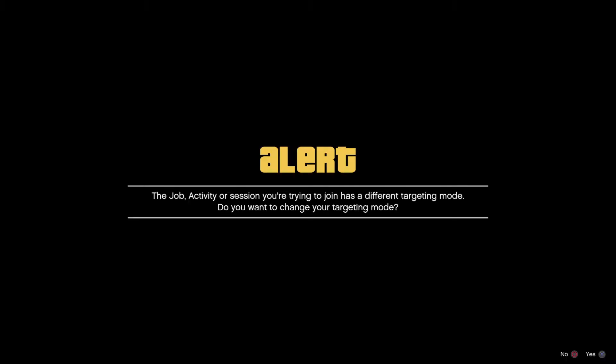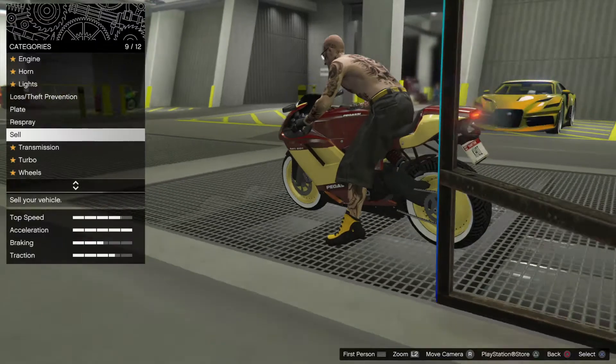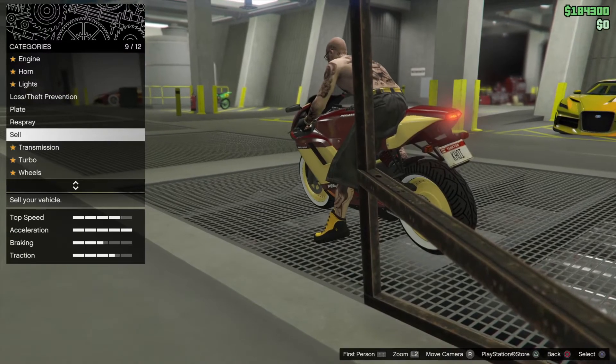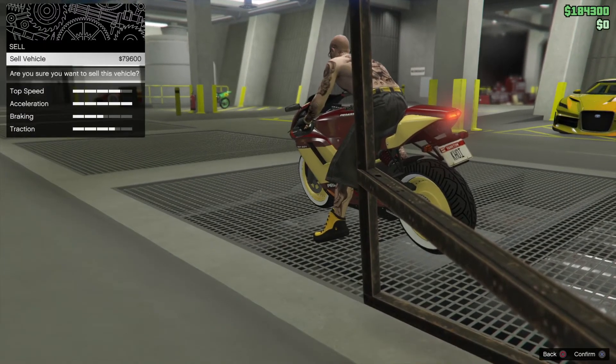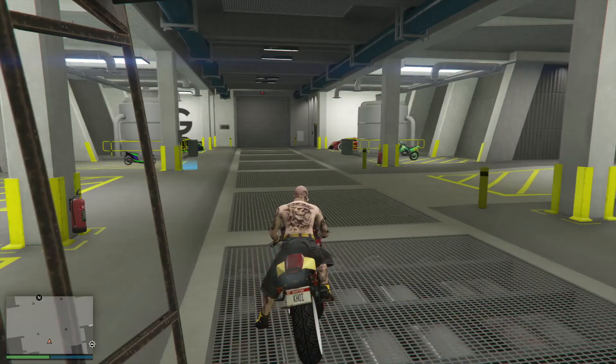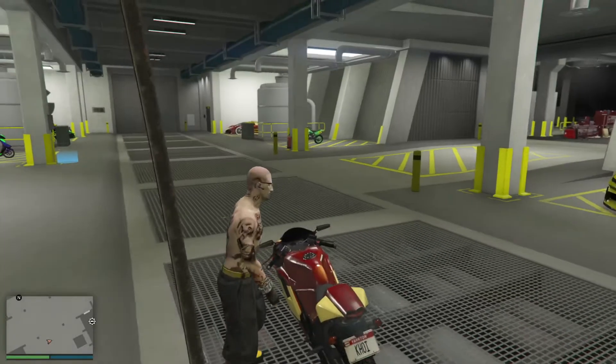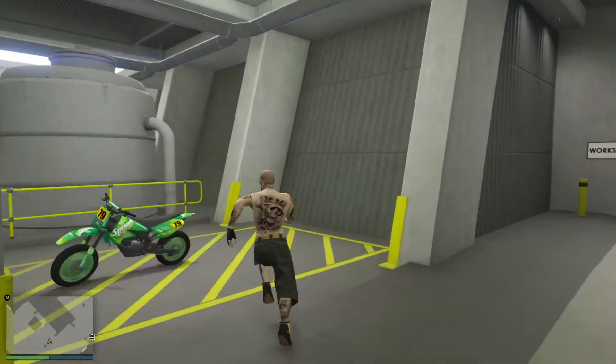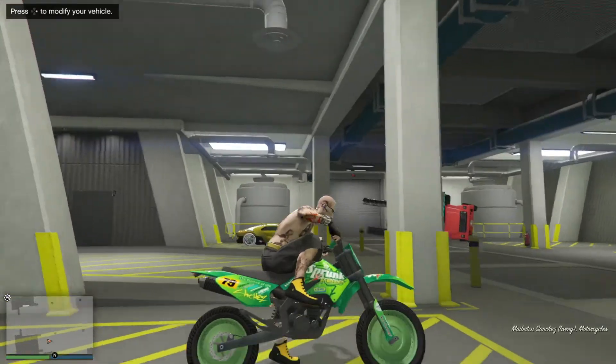We double tap on the Cave Net community and we're joining somebody in a different target mode and we're going to decline it. So now we're going to sell the vehicle. Once it's sold, double tap, get off the bike, run on over to the Sanchez, hop on, pull out.